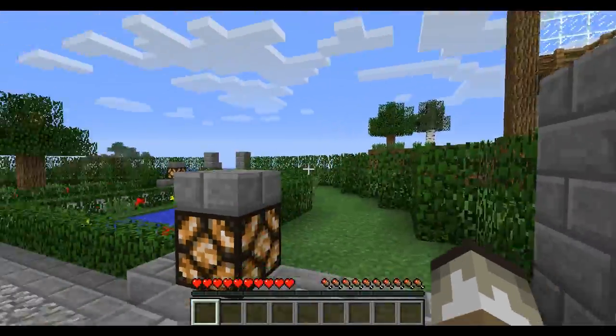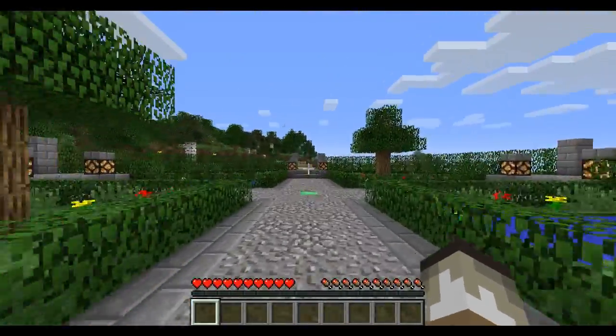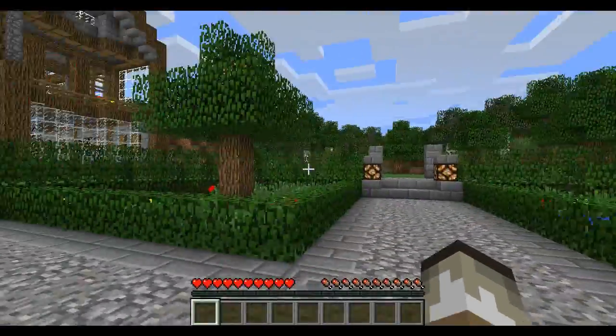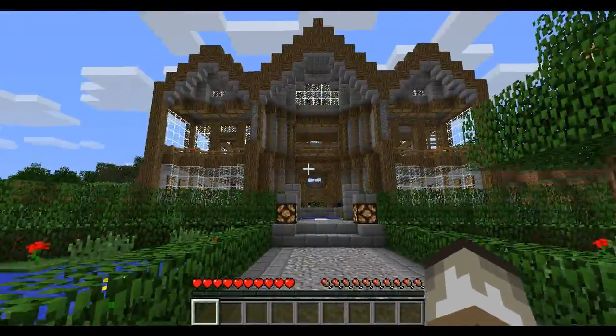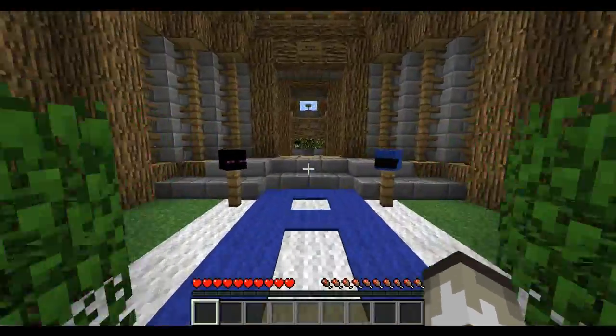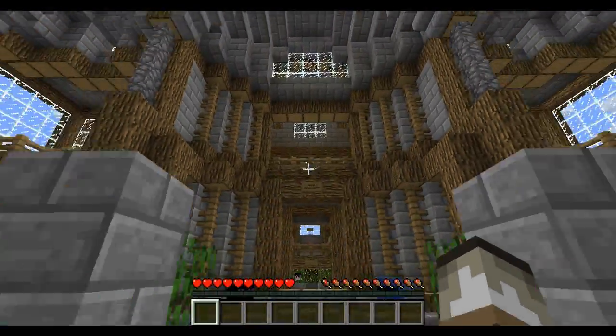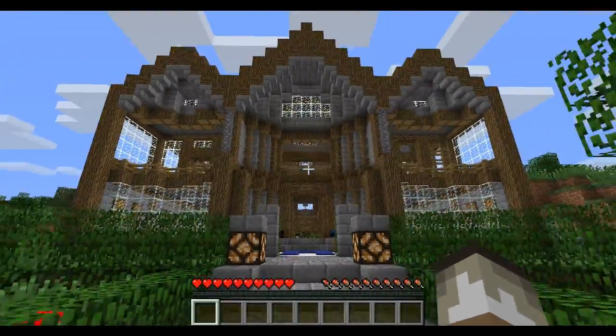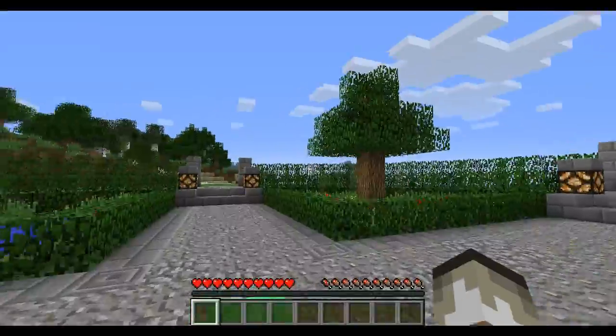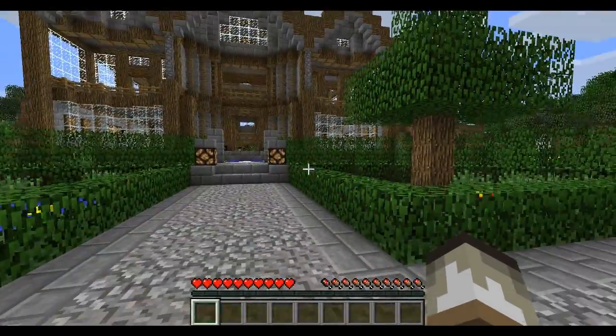This is going to be pretty cool. So basically, we finally have this Affinity fan server up, and you can now send in applications — links in the description. It's going to be a vanilla, whitelisted server, kind of like Affinity — it's going to be the community server for it. There are about 30 spots at the moment. A couple of them might already be filled, but most of them are still open, so you have a good chance of getting in if you apply right now.